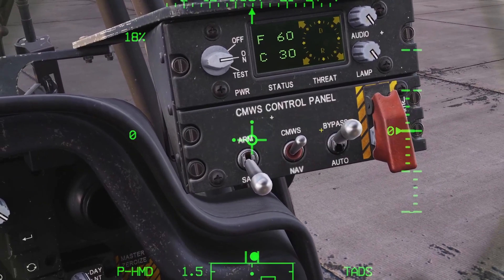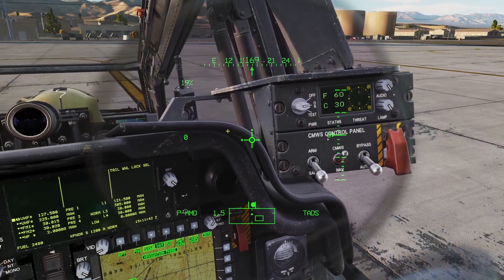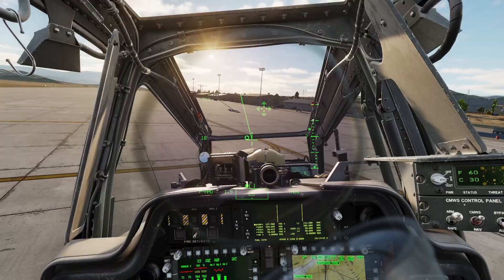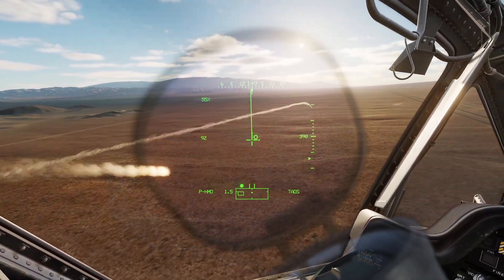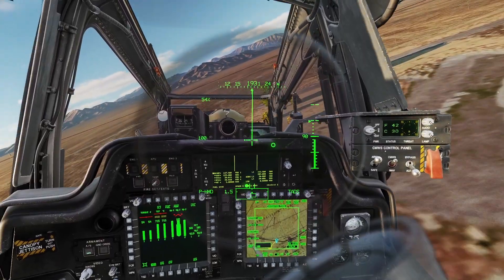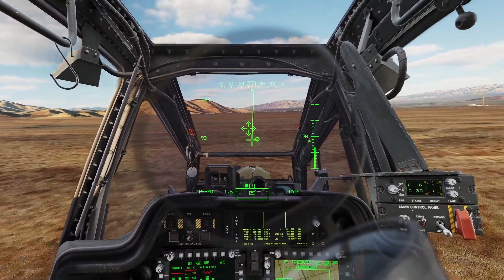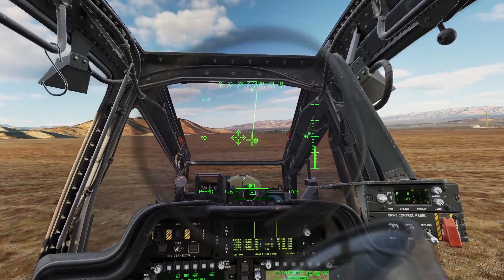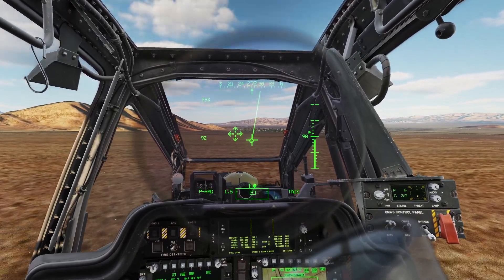When someone fires a missile at you, you'll get an audio warning and it'll show the direction the missile is coming from. If you have flares set to bypass, you can only dispense flares manually. But if you have it set to auto, once it detects a missile launch, it'll automatically dispense flares for you. I'm going to fly over to a MANPADS and have it shoot at me so I can show you. As you can see, it automatically detected the missile launch, told me the direction, and dispensed flares. Whatever you have your flare program set to will be used for both the missile warning system and manual flare dispensing.